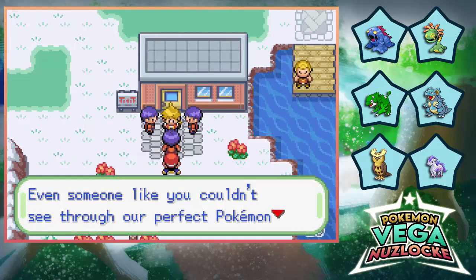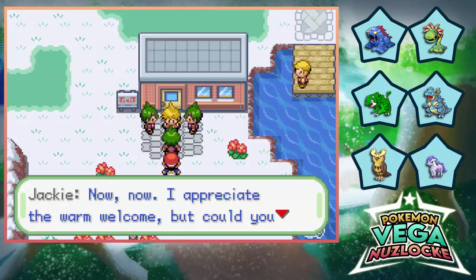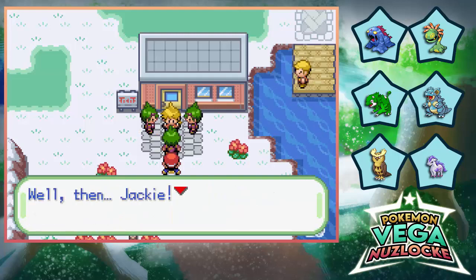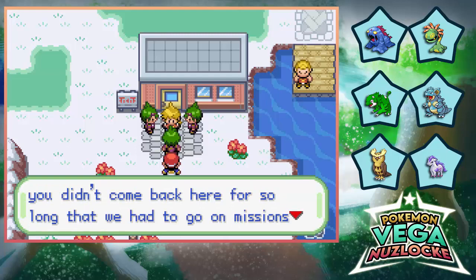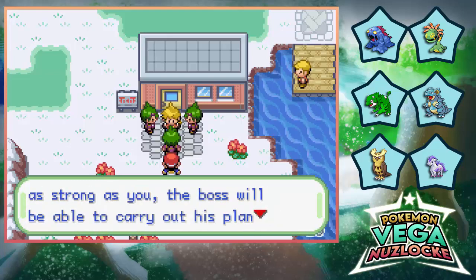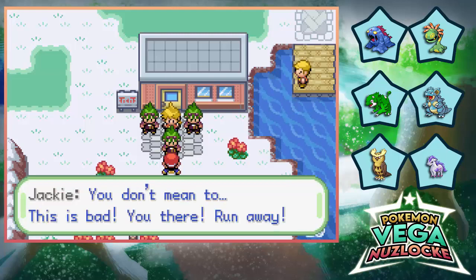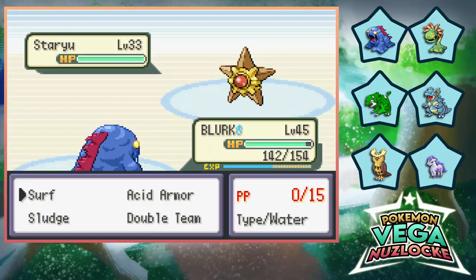'Jack Walker — even someone like you couldn't see through our perfect Pokemon Ranger disguise.' I see. 'Surprised to hear that we're Team Dark Ages Ranger Force.' 'I appreciate the warm welcome, but could you please call me Jackie?' Is this a girl or a boy? 'Well then Jackie, we disguised ourselves as Pokemon Rangers to get close to you, but you didn't come back here for so long that we had to go on missions to keep up the disguise.' 'What exactly does Team DH Ranger Force want? If we eliminate Pokemon Rangers as strong as you, the boss will be able to carry out his plan more easily. Your strength is truly remarkable — that's why we waited for the perfect time to prevent you from stopping us.' 'You there — run away!'